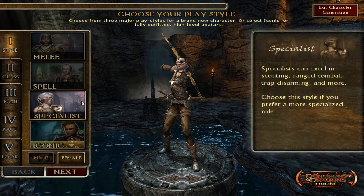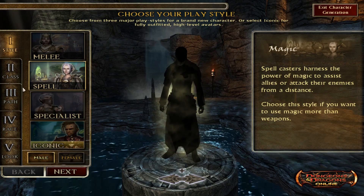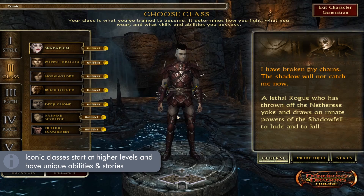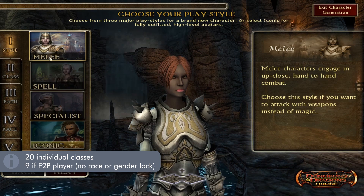Starting out, like most character creators, you can pick your gender. Then we actually have a sort of categories the game calls styles, which are a way to organize the large amount of classes found in D&D Online into their own little niches. Aside from Iconic, which seems to be this game's version of a hero class of sorts, being more unique with a few more gimmicks than the traditional ones.